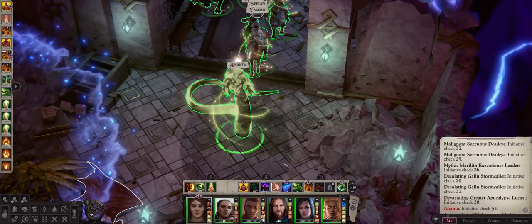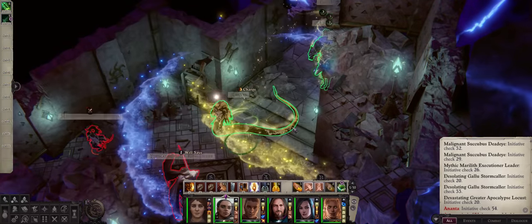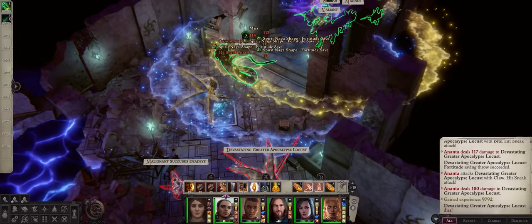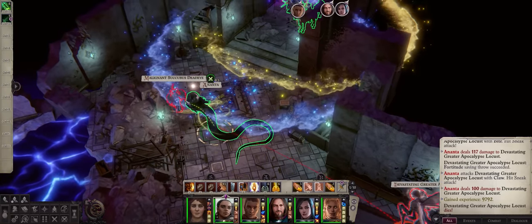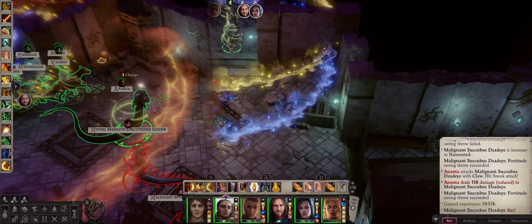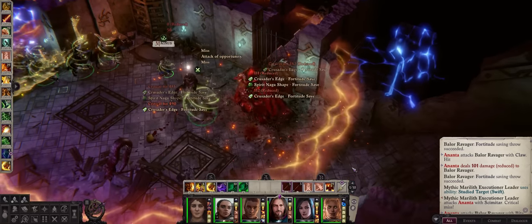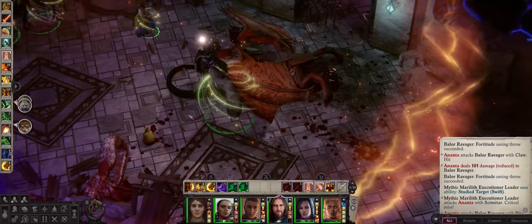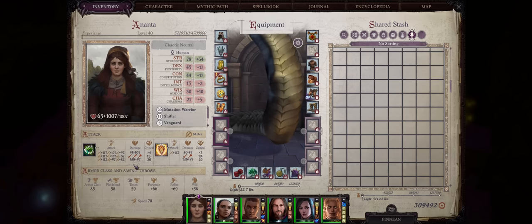Probably the most unique form in the game, because only Sorcerers can get access to it through the Serpentine Bloodline. Despite the fact it only comes at level 20, through a mythic ability gained at level 1 you can gain access to it way earlier — at level 5 or 6. The problem is, back then the form used to be kind of weak and there weren't many ways of increasing its power because it was stuck with just one attack per round.